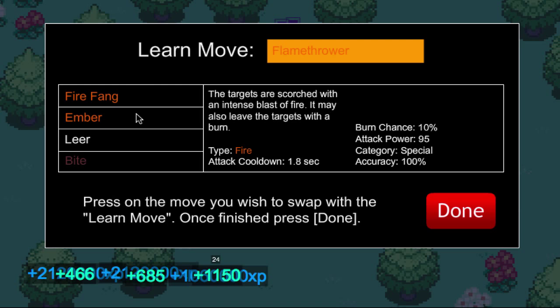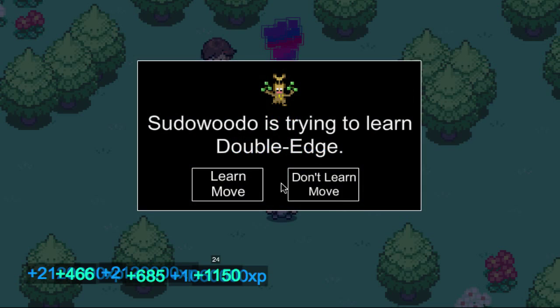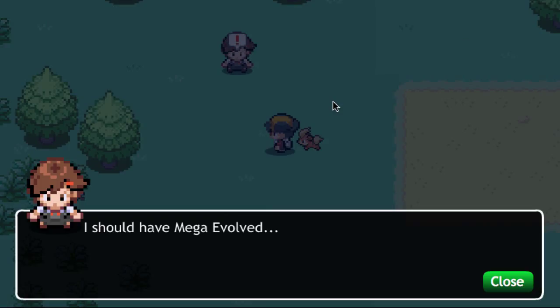Flamethrower! Heck yeah! Let's learn Flamethrower and replace it with Ember. Do you have any more Pokemon up there? You do — you have a Golduck. Thunder Punch. That Golduck is huge, look at this thing. I should have Mega Evolved.